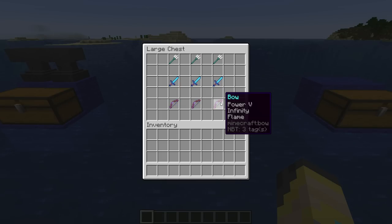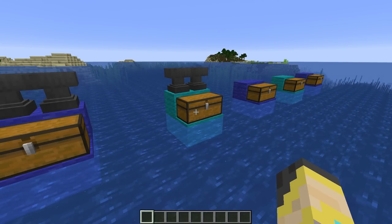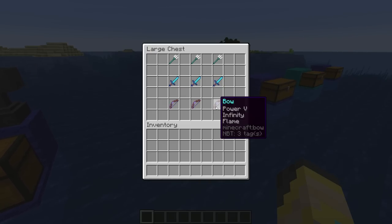I also like to throw Flame on these bows because typically when I'm raiding a monument I'm going to eventually drain it, and if I have Flame I will get cooked fish instead of raw fish from the guardians. To use the bow properly you're going to need to get a whole lot closer than normal, but it will help with dodging the beams from the guardians and also dodging the thorns damage.